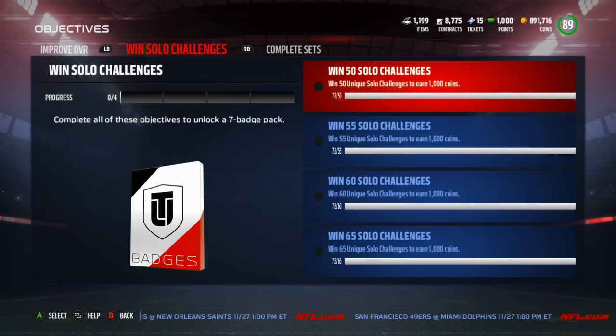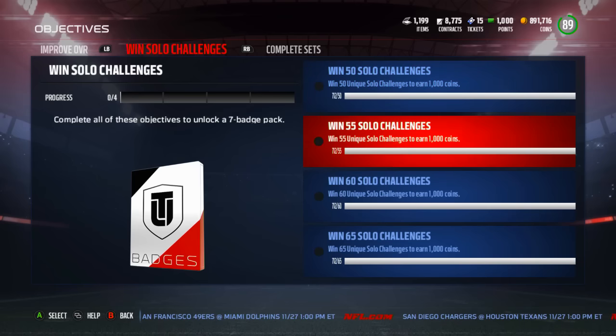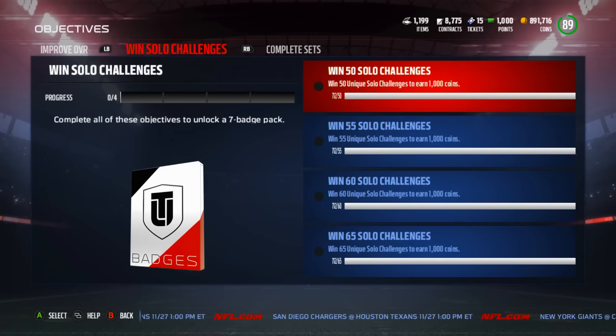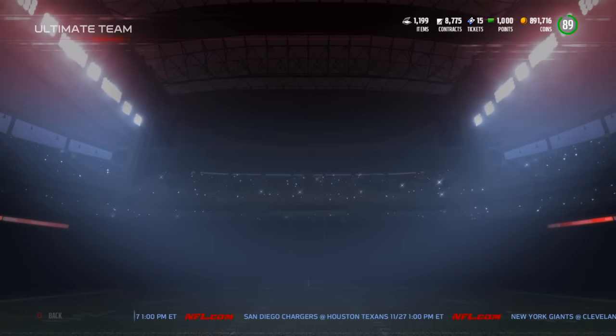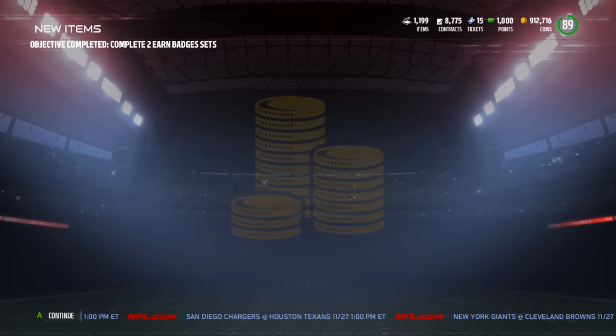With solo challenges, there's a bunch of different challenges. In addition to the ones I already mentioned — getting rewards for 25 and 15 solos — if you win a ton of them you get a certain amount of coins. Win 50 unique solos and earn a thousand coins, and for 55, 60, and 65 solos you get even more, and if you beat all those then you get a 7 badge pack. I feel like I should have gotten a 7 badge pack already — just hit A and I guess there we go, I got even more.